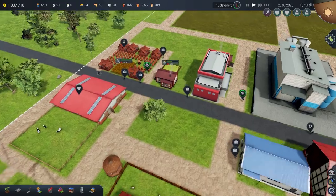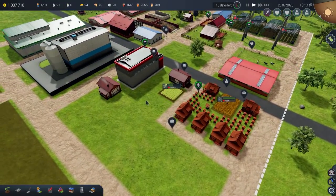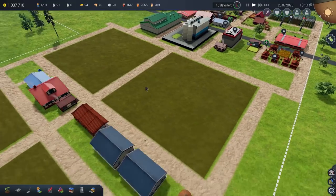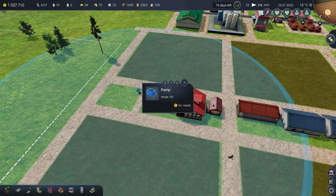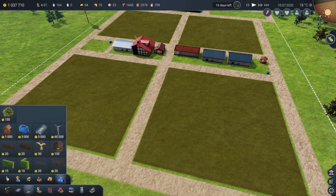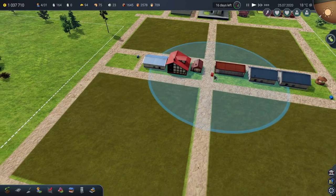There's been a few comments made — thank you very much for the comments, please keep them coming. One of them was about these pumps that I put in. Apparently they either don't work or they're not particularly good. So what I'm going to do is put in some wells. Let's just drop in a few wells as well — see what I did there? Drop one in there, maybe one there, and then one at the end.